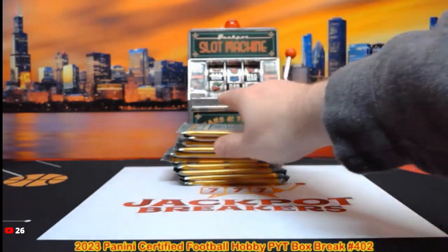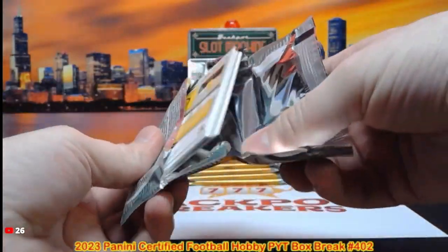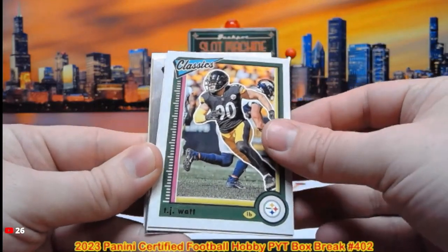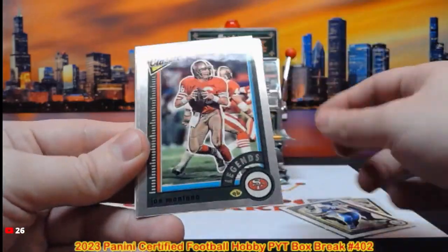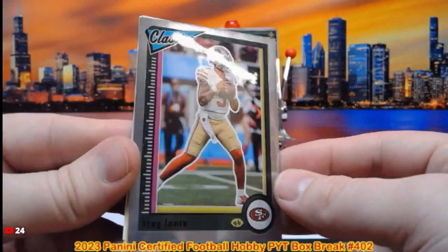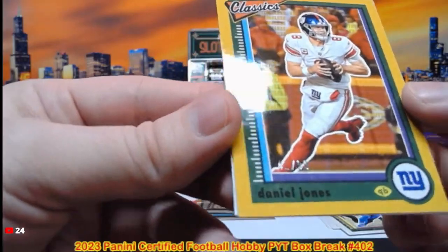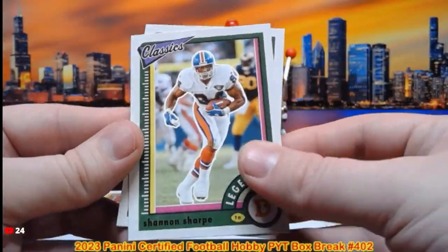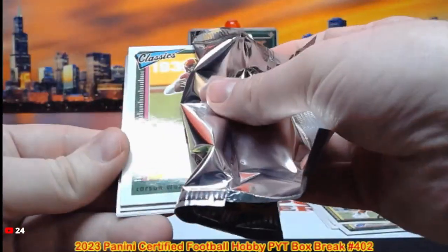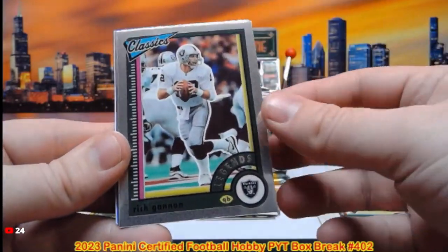All right, here we go — good luck, guys. We have DeVonta Adams, TJ Watt, Jonathan Taylor, Joe Montana on the Optichrome for San Francisco. Trey Lance, out of 99 — 41 out of 99 — that is Daniel Jones. Shannon Sharp, Calvin Austin, Carson Wentz, Aaron Donald, Justin Fields, Rich Gannon.